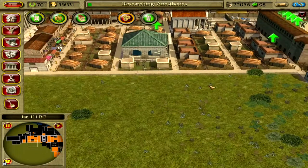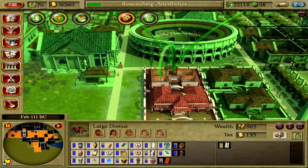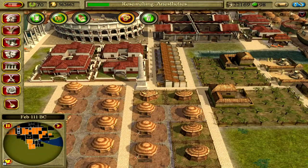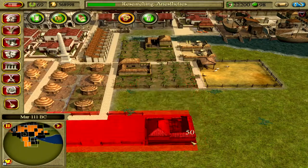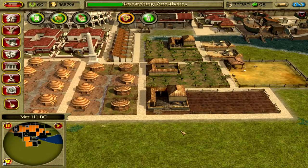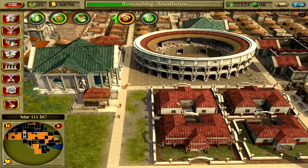Once we get villas I'll lock the geese down so people can start buying them. I'll put the barber shop out there. He also can't reach the flax farm so I'll build a flax farm here.